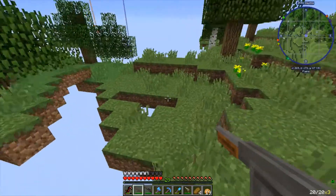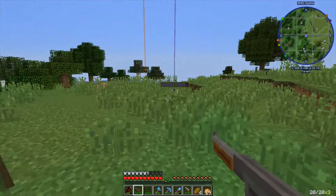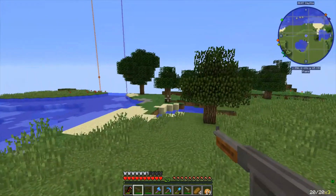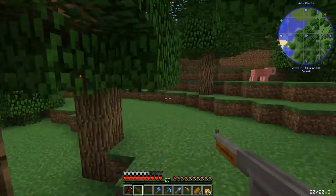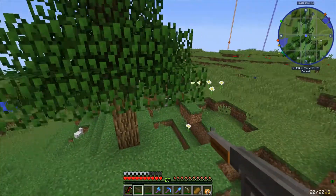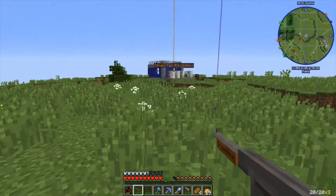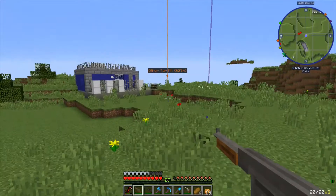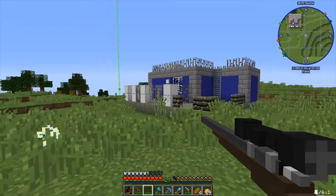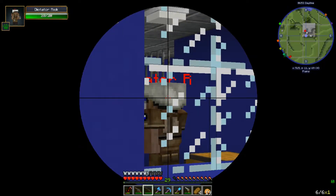I should probably get some better armor, but we're gonna go beat up some military guys and see if Willis is there - because if he is there we gotta save him. I did see iron blocks at the camp, so once those guys are out of the way I will be taking those iron blocks because iron bars are not cheap at all. Let's run over here and hope Willis is here - I hope he's okay. There's a tent - let me scope the area. Oh, there is an army soldier in there.